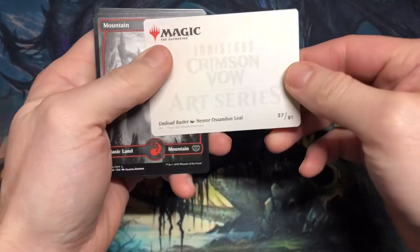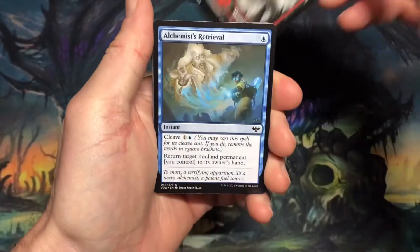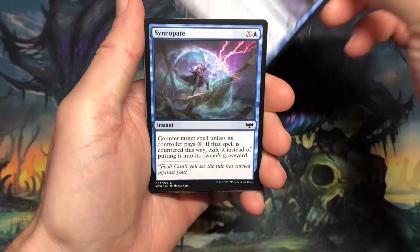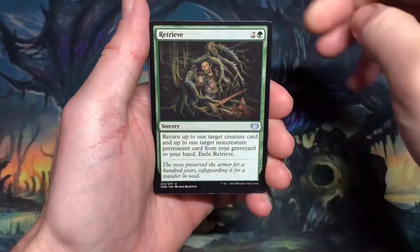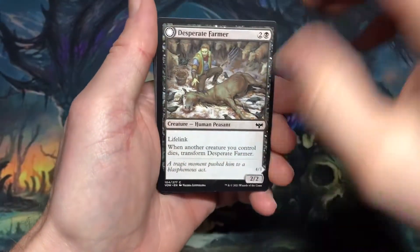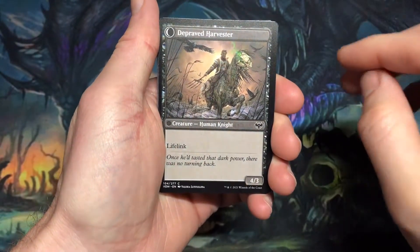Art card of Undead Butler, a Mountain, Alchemist's Retrieval, Cruel Witness, Syncopate, Retrieve, Crawling Infestation, Desperate Farmer transforms into Depraved Harvester.